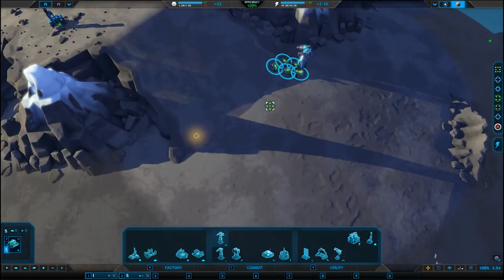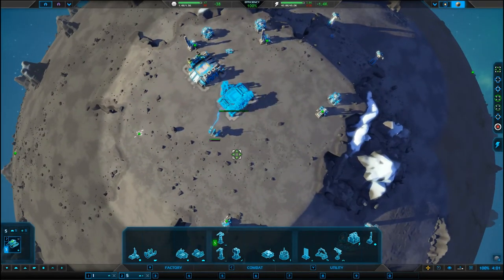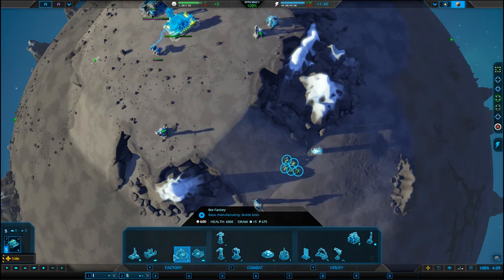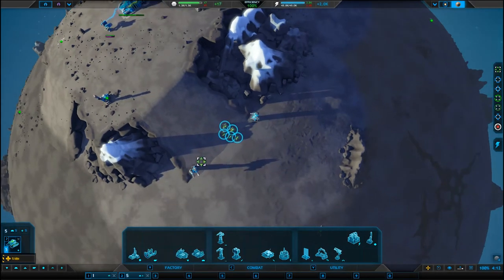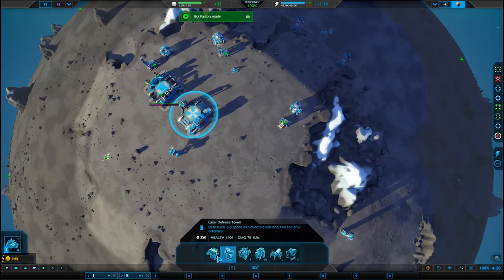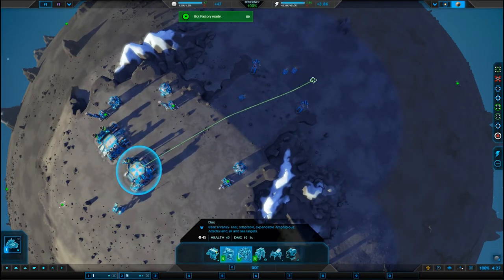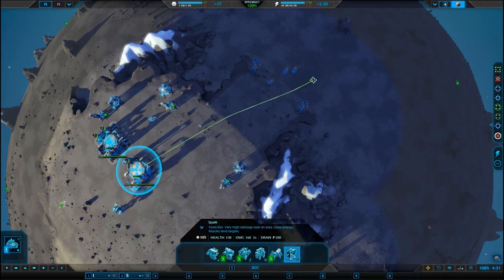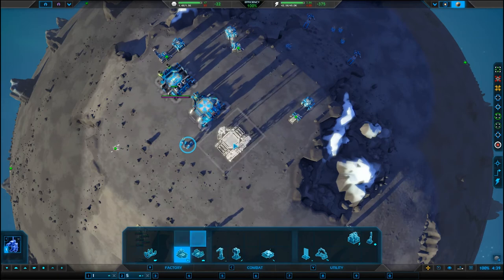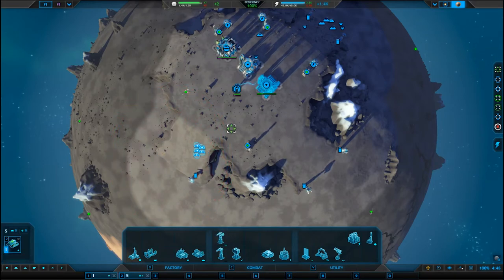Let's get these laser defences working. We'll talk about air defences in a second, but I haven't encountered any need for that yet. The vehicle factory, bot factory, naval factory — these are all basic manufacturing. How do I get the advanced ones? Because that's what I need for the Titans, and I would like to get a Titan. I think the bots are a little bit more OP — they just feel it. Once we've got a fairly decent squad, we will go and cause some havoc.